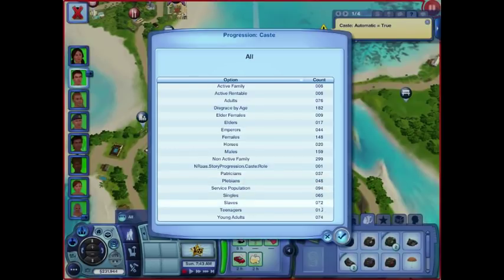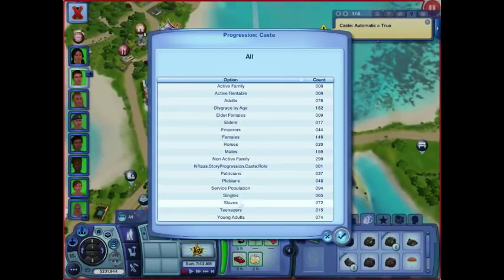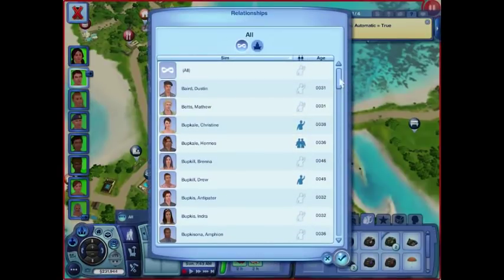There are two families that are the slave families. In Rome they ran over every other nation they could and took over, brought people in as slaves, and everybody else was special that already lived in Rome. So 74 young adults — let me just go into that. Here are all of my young adults. I can ignore certain last names that don't matter.